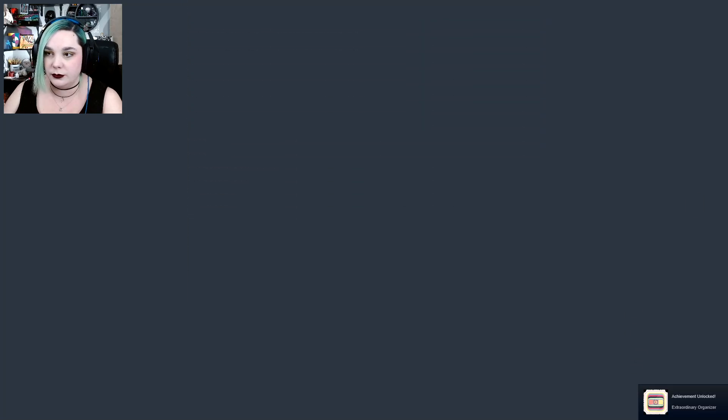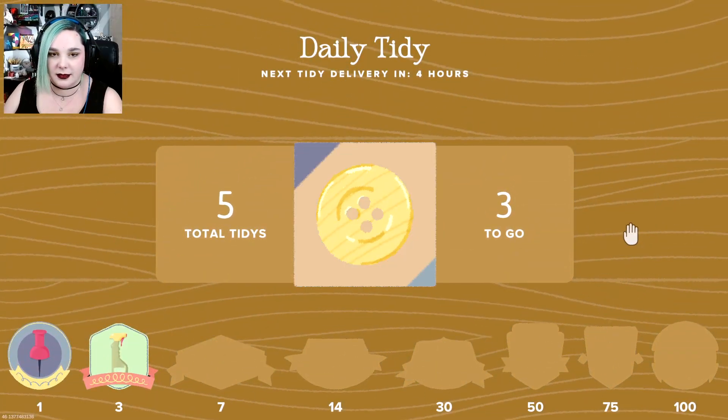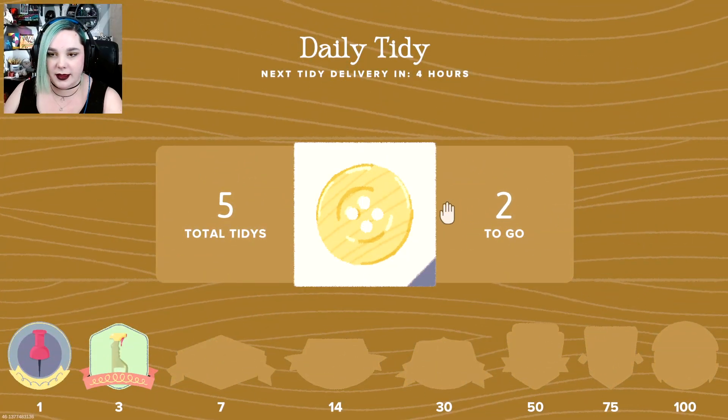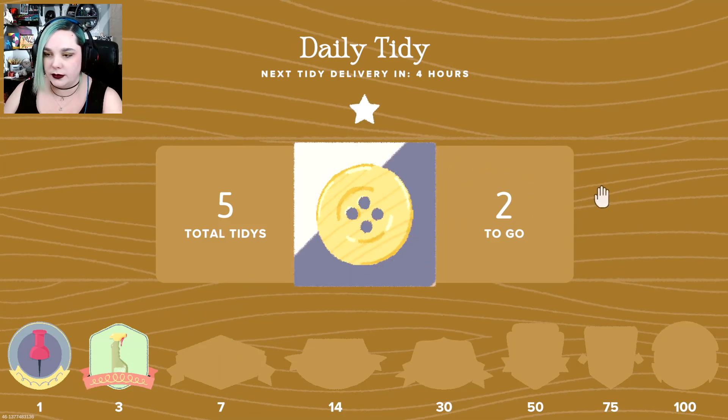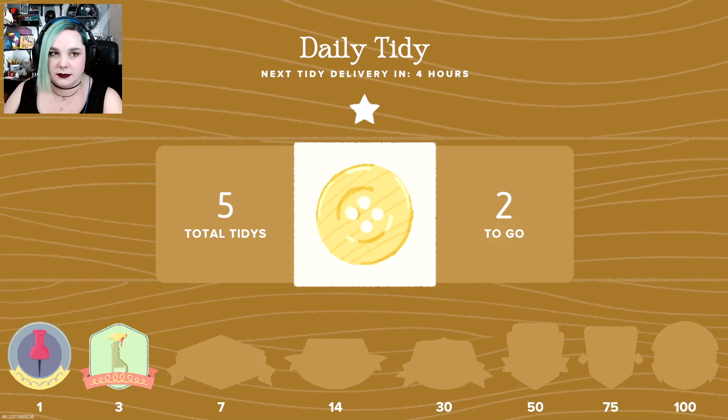Extraordinary organizer — ooh, what's that one? Tidy a thousand items. Wow, that fast? Two more till the next achievement. We're on day three of the dailies.